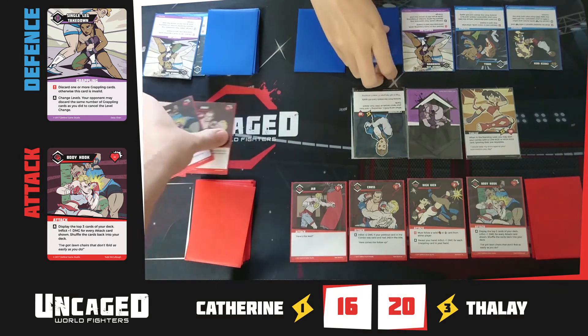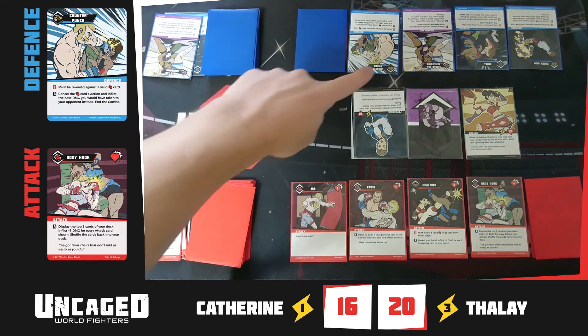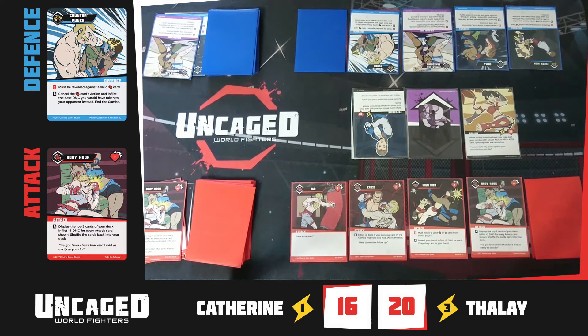Unless the defense can stop it — and they have a combo breaker. The combo breaker has the power to cancel the attacker's last action and end the combo immediately. This does follow a punch, but it doesn't match the level. The arrows in the top left show where a card can be played: standing, on the ground, or both. So the counter fails.